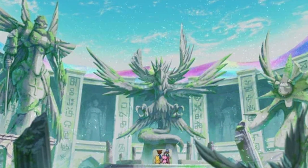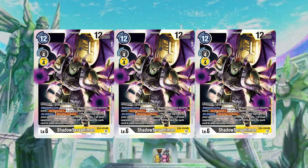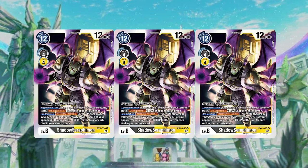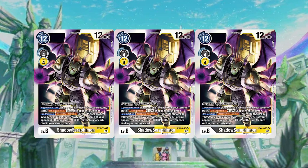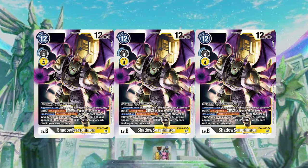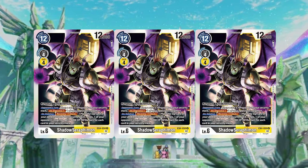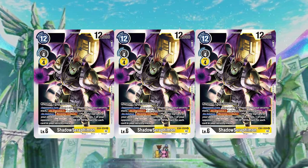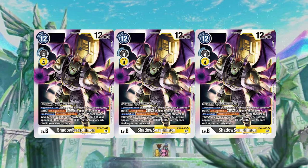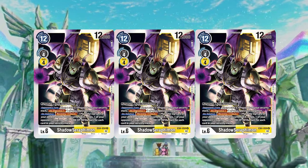The other level six I run is Shadow Seraphimon. It Digivolves from a Seraphimon for one memory — which is why we run the promo Seraphimon. It has an opponent's turn effect: when a card is removed from your security stack, you Digivolve one of your opponent's Digimon. This helps against just about every aggressive deck, especially stack ones like WarGreymon — each check you take will Digivolve them up by one. It also has an on-deletion effect: recover one, then one opponent's Digimon gets minus 4000 DP for the turn for each card in your security stack. At around three to four security you're killing just about everything. Shadow Seraphimon — broken card.